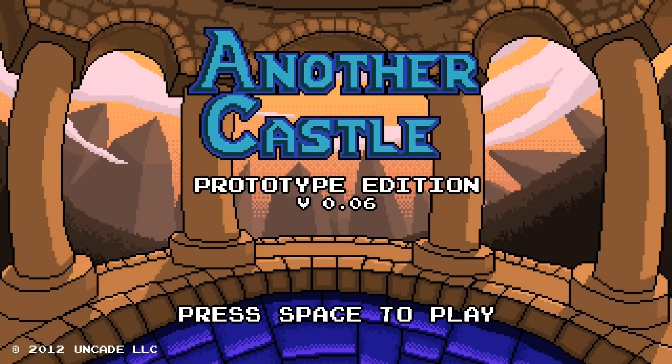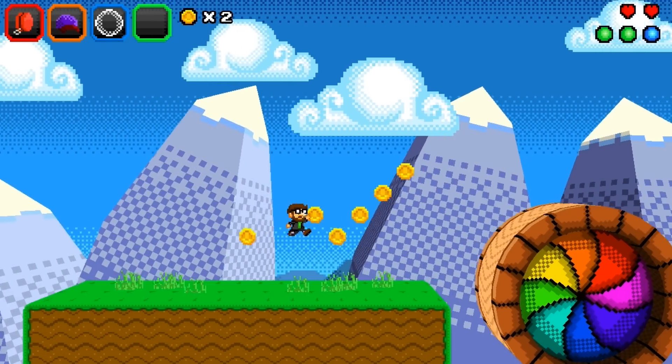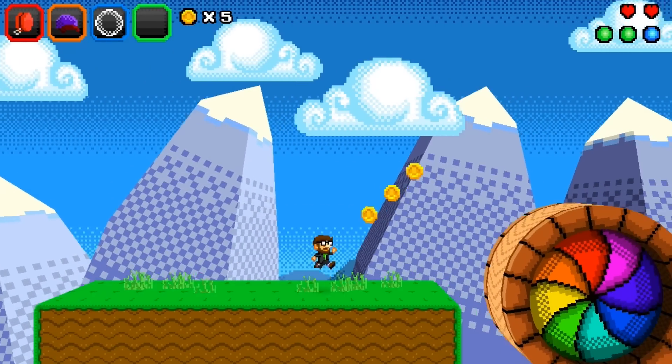Hello and welcome to GFTL. This is Alpha Watch where I look at interesting in-development indie games, and this is Another Castle — a platformer based on platformers you've played before in your past. It's got that kind of pixel retro feel but it is in 3D as well. It's also got randomly generated levels in it, which really adds quite a bit to it.